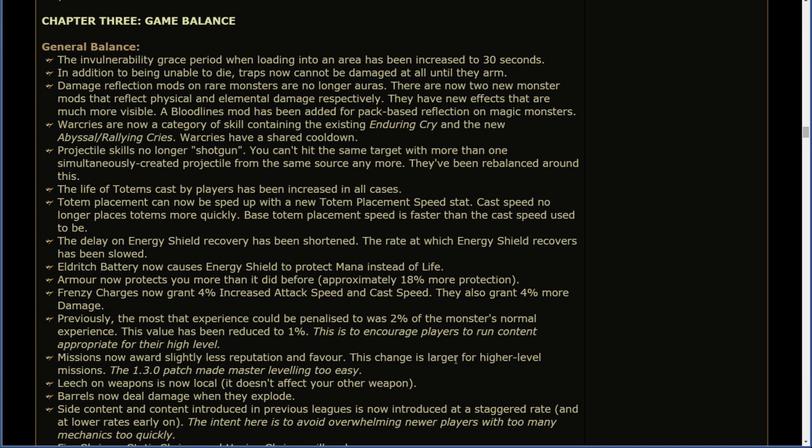The invulnerability grace period when loading into an area has been increased to 30 seconds. In addition to being unable to die, traps now cannot be damaged at all until they arm. Damage reflection mods on rare monsters are no longer auras. There are two new monster mods that reflect physical and elemental damage respectively, with new effects that are much more visible. A Bloodlines mod has been added for pack-based reflection on magic monsters. Projectile skills no longer "shotgun" — you can't hit the same target with more than one simultaneously created projectile from the same source. They've been rebalanced around this.